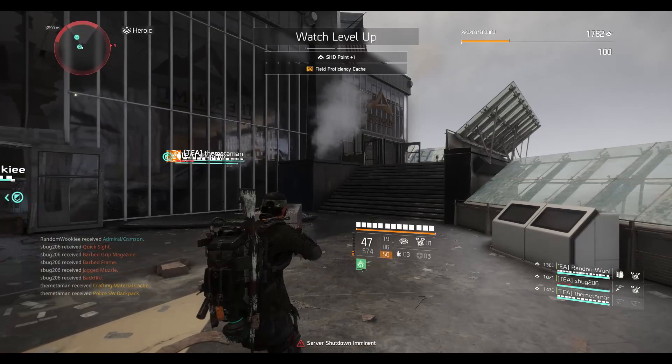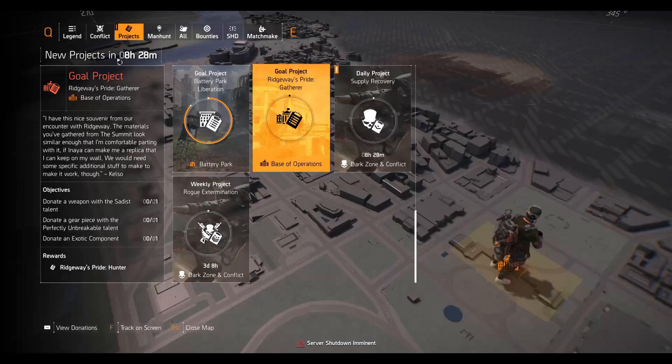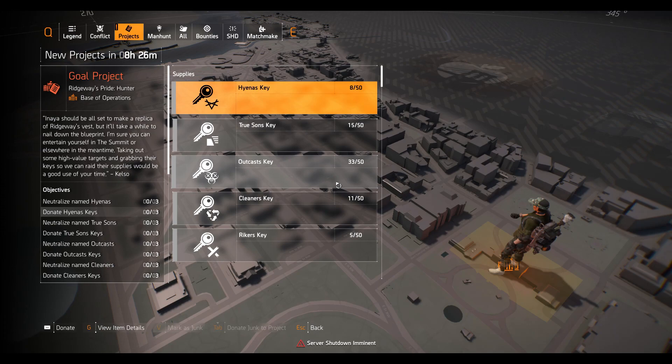Once you get the project, you're not done yet — you have to donate some items. First, donate a weapon with the Sadist talent. Then donate a chest piece with the Perfect Unbreakable talent — that's the Providence Defense zero-roll chest. Finally, donate an exotic component. Once you complete those donations, that first project will be finished and a new project will be given to you.